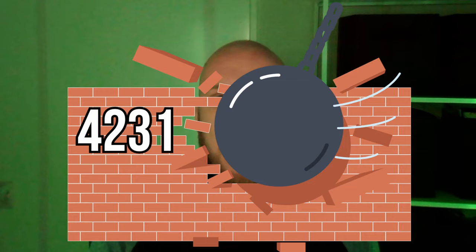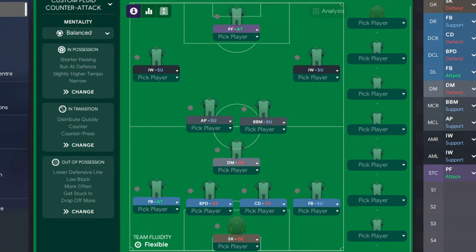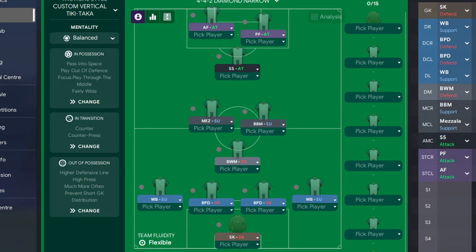Now we know the strengths and weaknesses of a 4-2-3-1, let's look at building some tactics to break it down. I'm going to give you three example tactics, each one designed to exploit a different set of weaknesses of the 4-2-3-1. These examples are adaptations of the tactics of RDF Tactics.